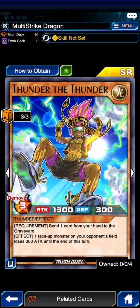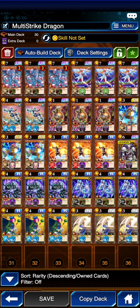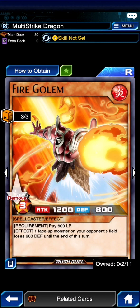Thunder and Thunder is also really good. Send any card from your hand to the graveyard, then 1 face-up monster in your opponent's field loses 300 attack until the end of the turn. So if everyone at all has monsters with 2,500 attack on the field, making one of your opponent's monsters lose 300 is the equivalent of killing one of their cards. So that is really really strong.